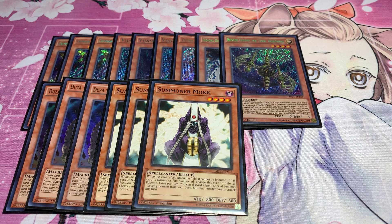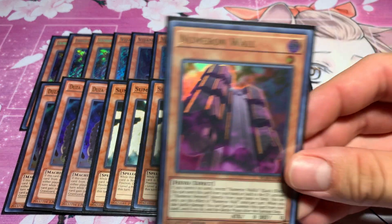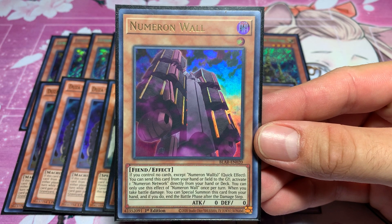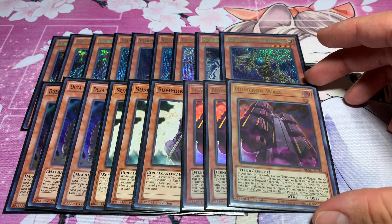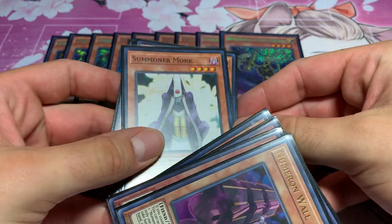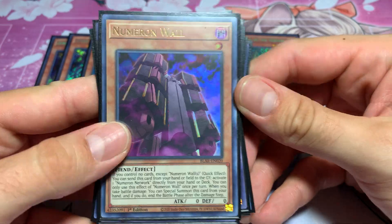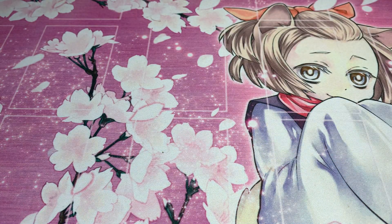And to finish out the monster lineup, of course I'm running three Numeron Wall. Very good stuff right there — you can stall and also end the battle phase if you take damage. Quick effect and get out your Numeron Network. Very, very good.